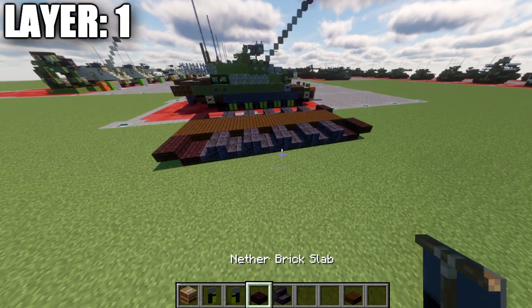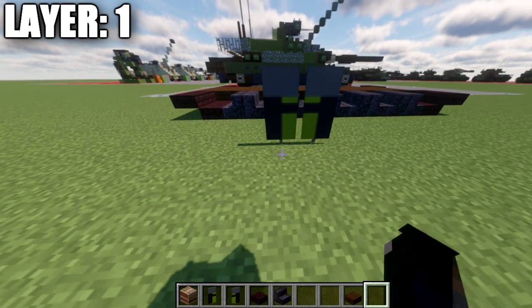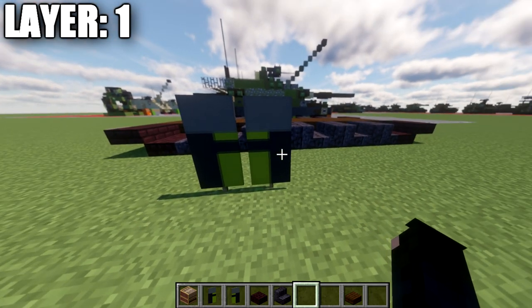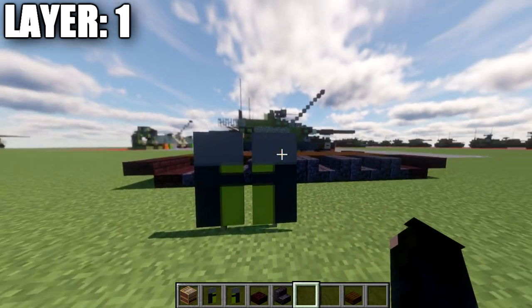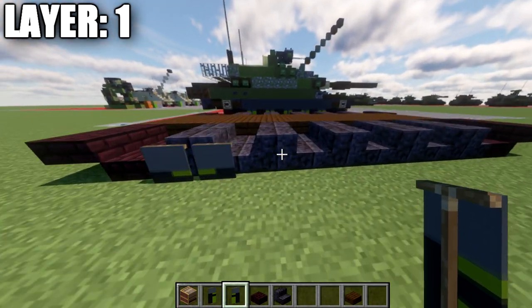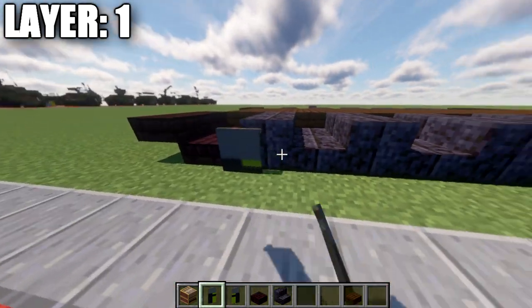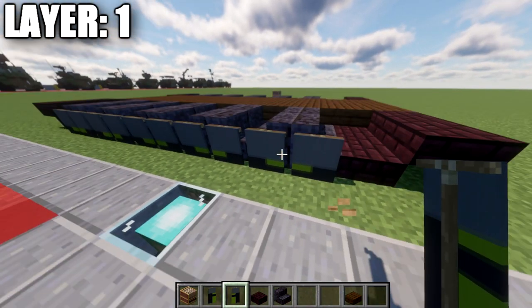For the banners on the side of the tank, it's pretty straightforward. We'll take two black banners — one will have green on the right side and the other will have green on the left side. We'll do a black horizontal line for the center of both banners and then a dark gray line across the top. Once done, place them on the sides of the stairs with the green facing toward each other for the entire length of the tracks on both sides.